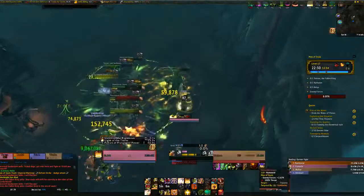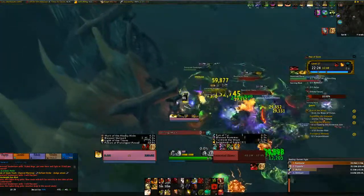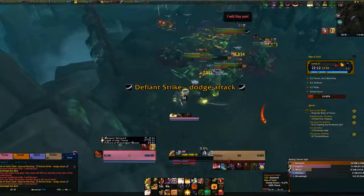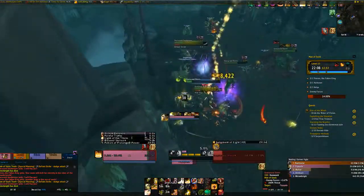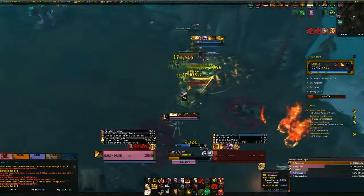Going to self heal. Going to use my artifact when it's up — use my artifact now. Self heal. Dodge. Pull them over a bit over here so we can play some sanguine over here. Pull them over here, drop some sanguine. Pop my last defensives — shield of righteousness. Get ready for some fresh sanguine to drop.